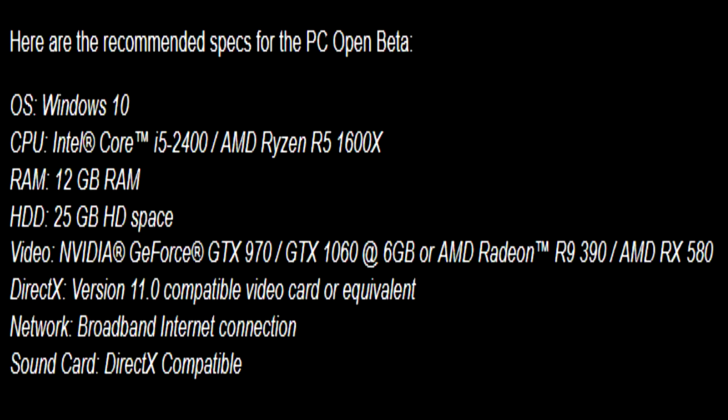Here are the recommended system specs for the PC open beta for Call of Duty: World War 2 — Intel Core i5-2400 or AMD Ryzen R5 1600X CPU, 12 gigabytes RAM, 25 gigabytes hard drive space, and an Nvidia GeForce GTX 970, GTX 1060 at 6 gigabytes, or AMD Radeon R9 390 / AMD RX 580 video card.